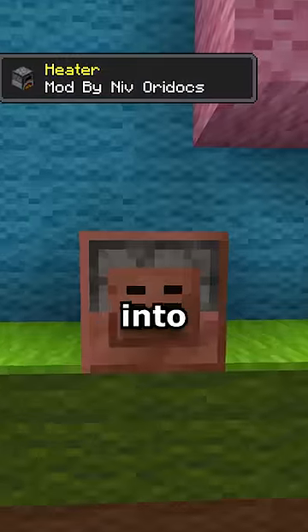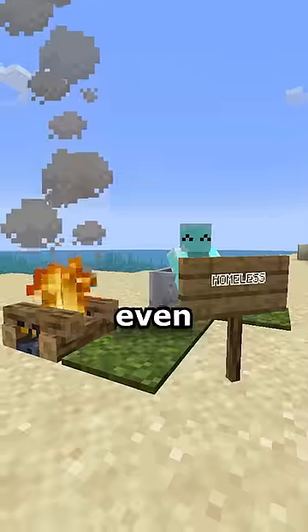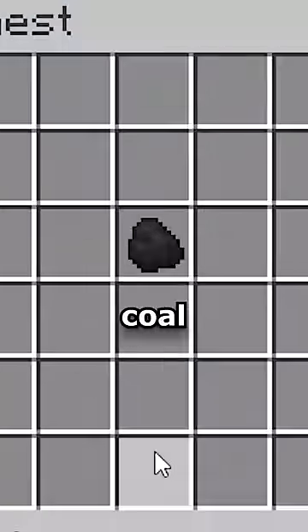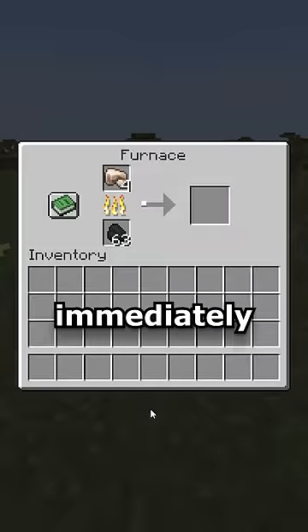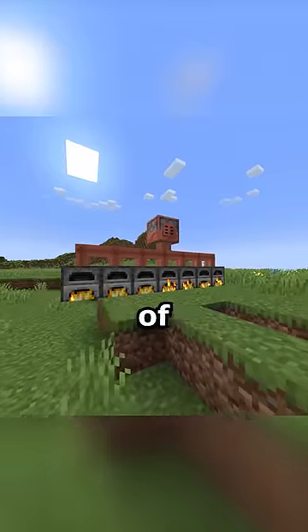And that's where the heater comes into play. This block can distribute any type of fuel you put into it to all connected furnaces. So even if you're broke and you only got one coal, but you need four iron ingots immediately, you can do just that. This one lava bucket is filling all seven of these furnaces.